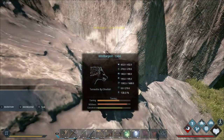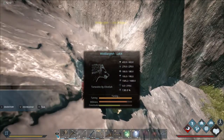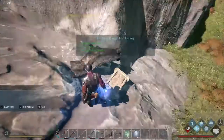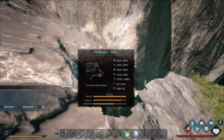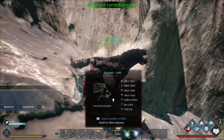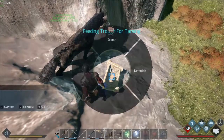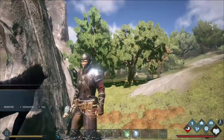I noticed this guy has a taming bar, a constitution which I assume is his torpor, and a wildness bar - I don't know what that means. One piece of meat is about 20 hunger and he should be just about done. There we go - our hyena tamed and came out as level 90! I can't ride him yet, so I'm gonna take this meat, destroy the trough, bring him home, and keep gathering and replacing the base with wood.